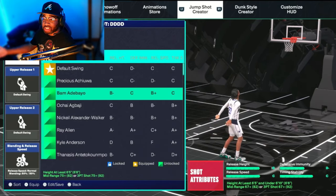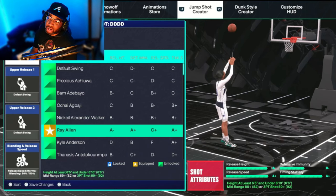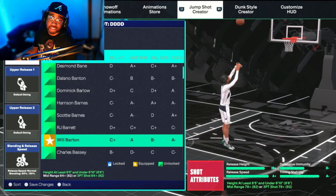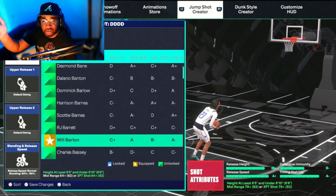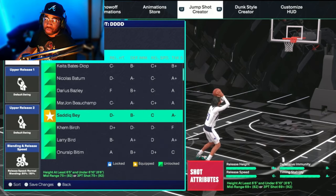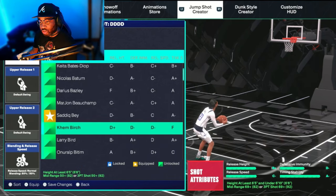Other great releases for tall builds: Ray Allen — Mr. Jesus Shuttlesworth — very, very smooth. Another one that I like is Will Barton, also smooth. If you guys want me to make jump shots for these videos, put 'jump shot' in the comment section. Will Barton is also very smooth — up and down. Don't want to sleep on Will Barton. Another good one that a lot of people don't talk about is Sadiq Bates — kind of on the slower side, but also very, very smooth.